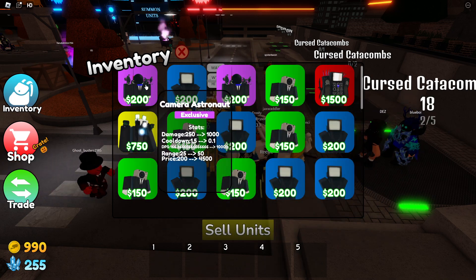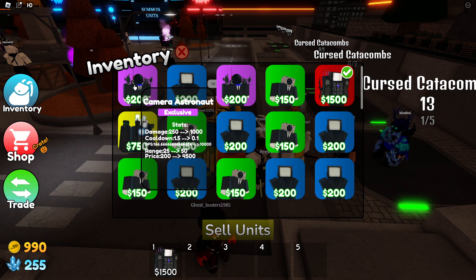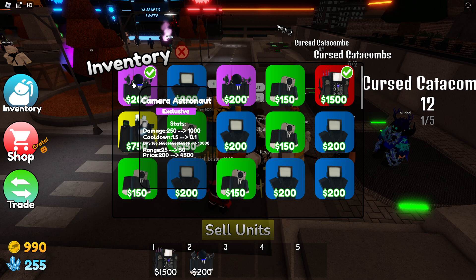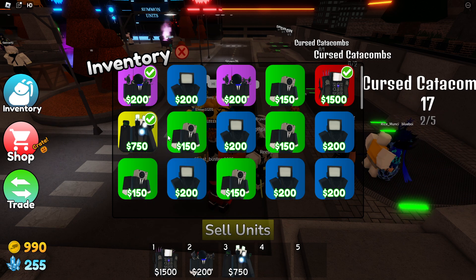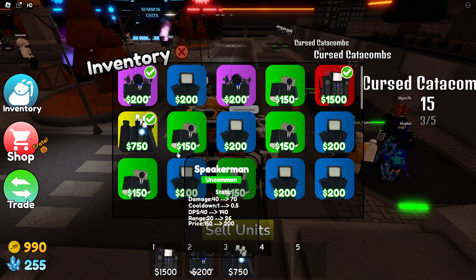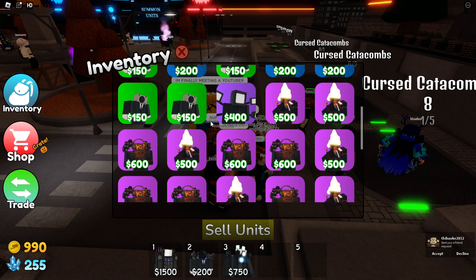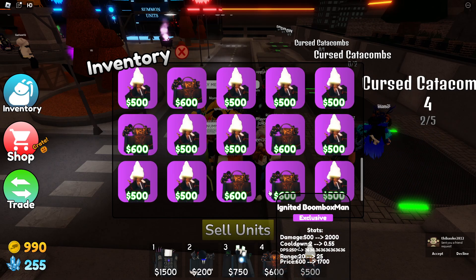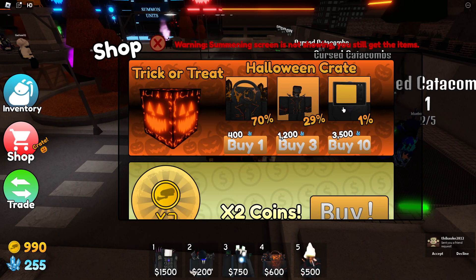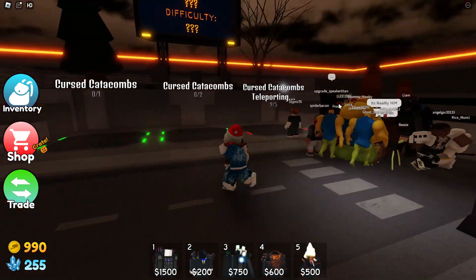Let's choose our team. I'm obviously going to have the mythic Cinema Man as well as the Camera Astronaut, which is a very good event item. We might as well also get the Titan Cameraman — he kind of got destroyed in the most recent episode but he is a very cool unit. Let's also equip some of the brand new units.